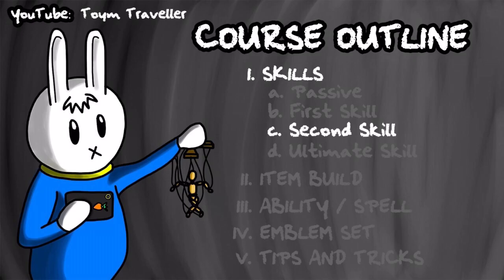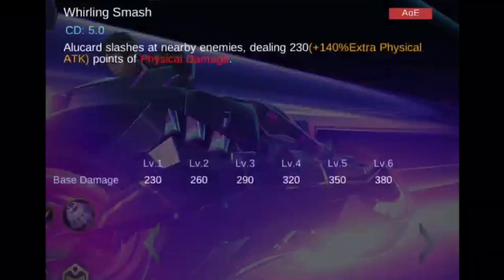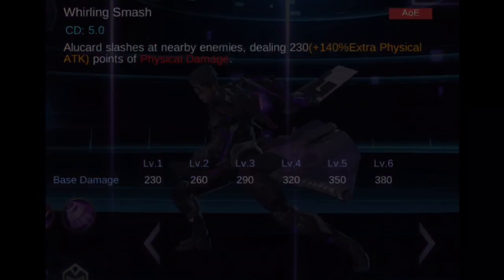Alucard's second skill, Whirling Smash, lets Alucard swing his sword to slash surrounding enemies. Enemies hit will receive a certain amount of physical damage.